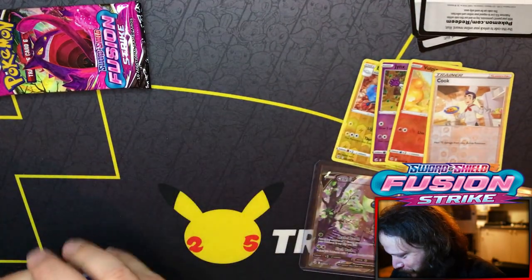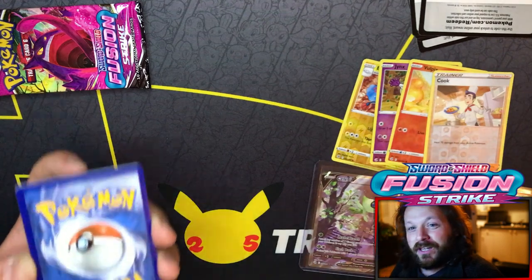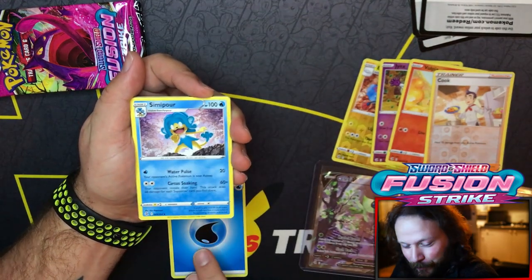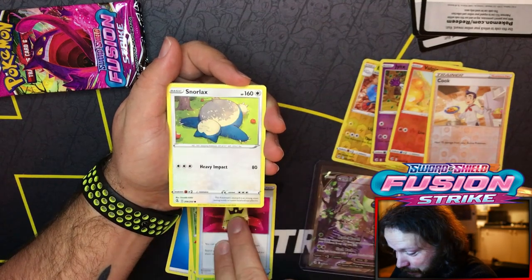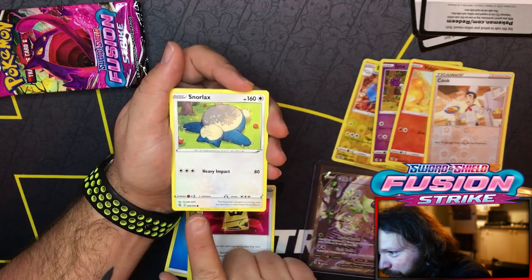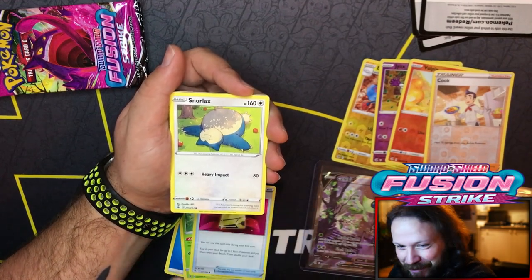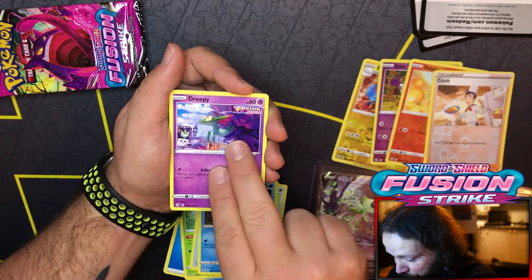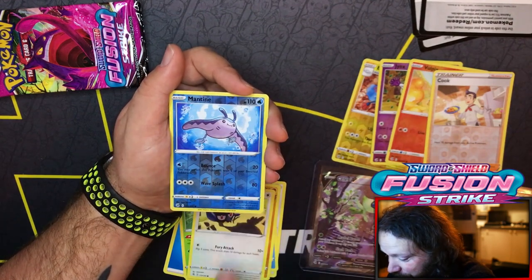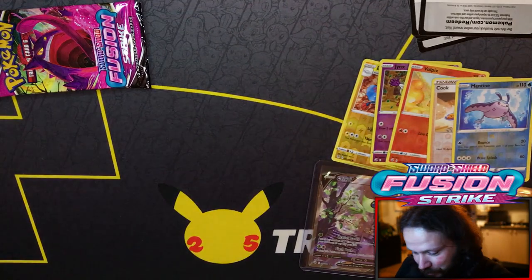Let's go! We're at like four packs in with three hits. I'm gonna go with Leaf, I'll go fire, it's water. Water, Simipour, Metapod, Battle VIP Pass. This is a big set - 264 cards, not including all the alternative art cards and stuff like that. Heavy Impact, Inkay, Mantine reverse followed up by Cloyster doubled up. Three packs to go.